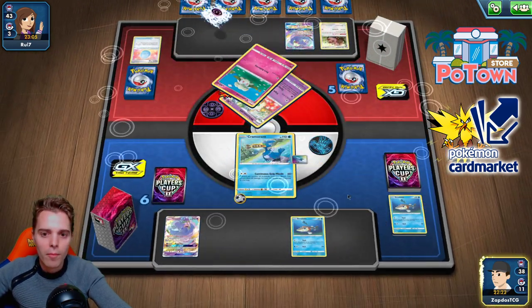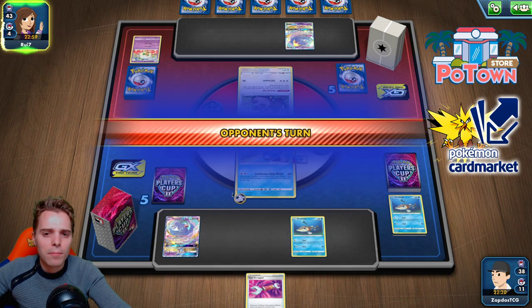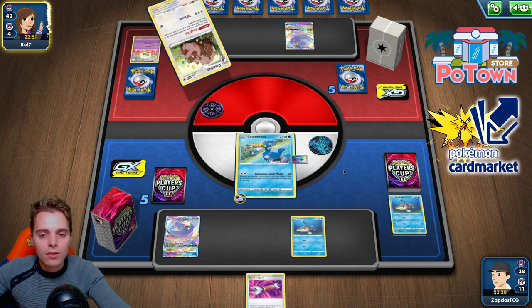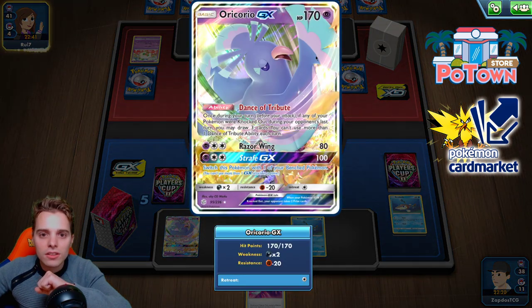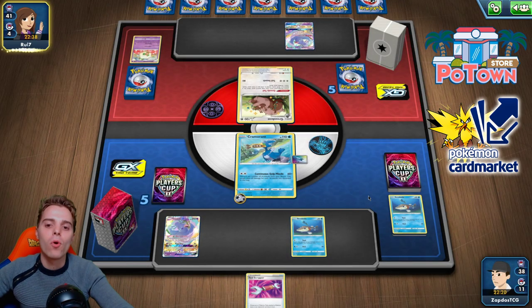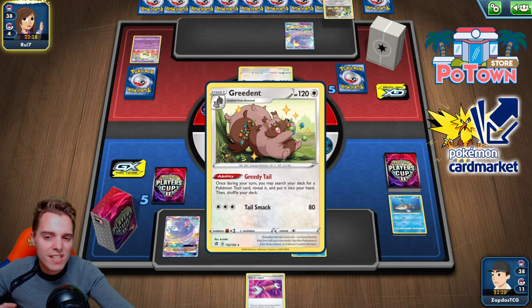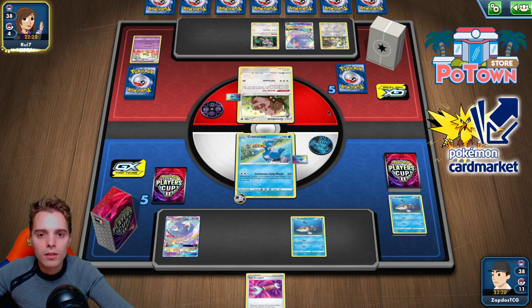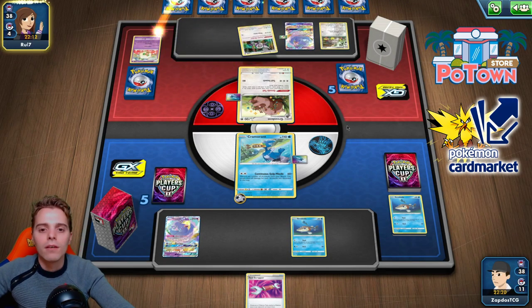Cramorant is in the active slot where we will topdeck Nessa unless he plays Reset Stamp. We get a Tool Scrapper prize — not the most interesting but it can remove tool cards like Lucky Egg. He gets the U-turn Board back and always has access to tools thanks to Greedent. Island Challenge Amulet is huge — we can remove it from Oricorio to take the two-prize KO. Nessa gets us two Arrokudas, meaning 180 damage — whatever's in the active position goes down. There's Oranguru, Scorbunny, U-turn Board on Greedent, and Island Challenge Amulet on Oricorio leaving it at 70 HP but making it a one-prize Oricorio.